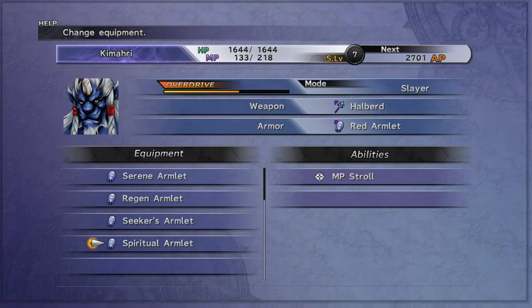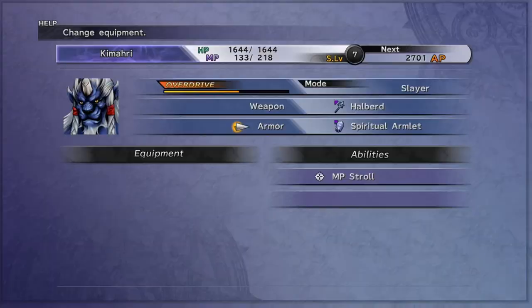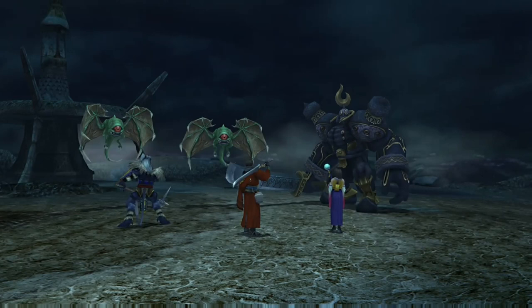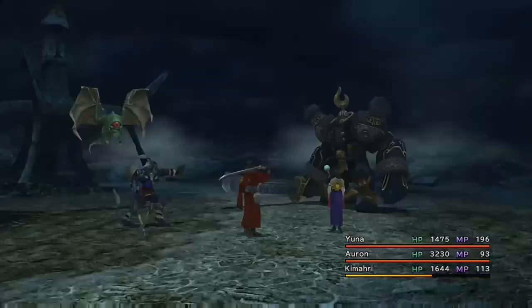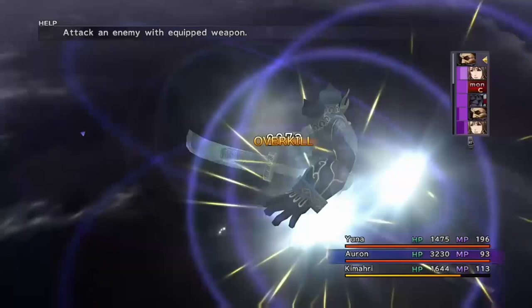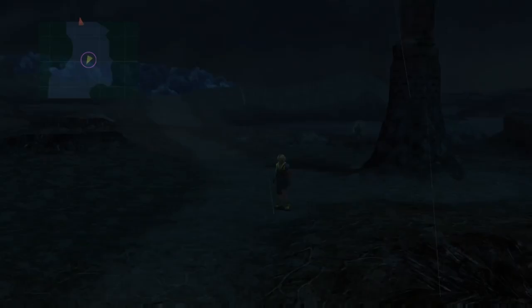I've got a spiritual armlet which has MP Stroll for Kimahri. The reason that's so important is because Holy takes 85 magic points to cast, so he can only cast it once or twice before he'd have to use Lancet or visit a save sphere. But MP Stroll — while it's quite bad in most other Final Fantasies — is incredible in Final Fantasy X. Here I'm demonstrating: after Kimahri has filled out that chunk of Yuna's grid he has 198 magic points, uses 85 to cast Holy, and bearing in mind that 2,000 damage is a lot at this point, Kimahri is doing 8,000 to 9,000 points of damage.